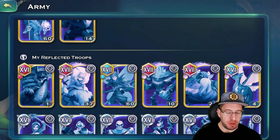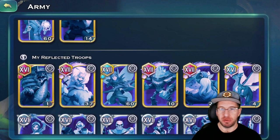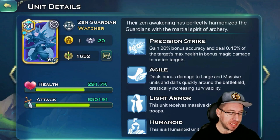We'll just take a quick peek at all of our troops in here. The only one we're really going to look at is going to be the archers, and that's just for the sake of example. So if we look at our archers, they have 650,000 attack. Remember that number because that's going to be important later on — 650,000 attack.